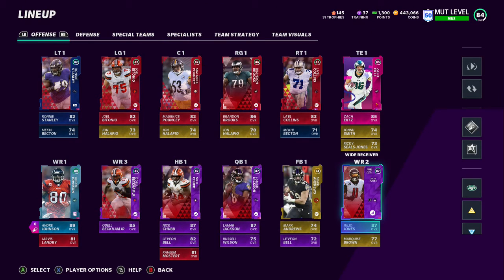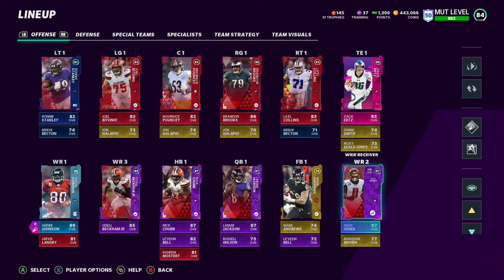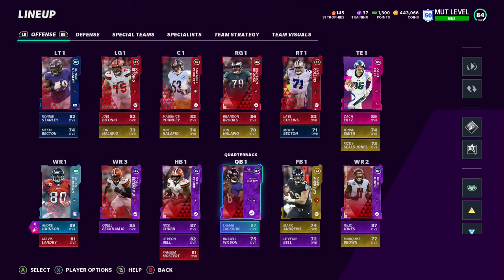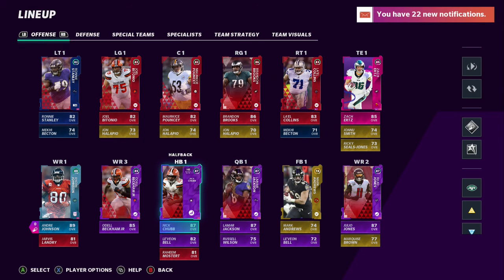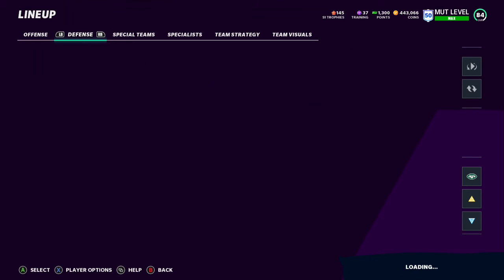Odell in the slot is a beast - he has 88 juke move at receiver right now, best in the game. Hugo Jones, 6'3, a beast, a monster, 86 speed - the goat. My fullback is currently Mark Andrews because he's a 79 overall tight end and I don't have a fullback. Quarterback - you already know, Lamar Jackson pre-order bonus. He has 89 speed. Nick Chubb the goat: 90 break tackle, 86 speed, insanely good. He's probably second best running back in the game behind Derrick Canner. CMC is pretty good too. Le'Veon for screen passes, Raheem Mostert for depth purposes.